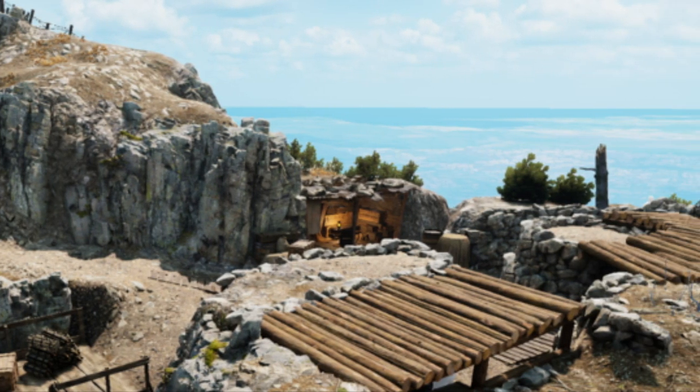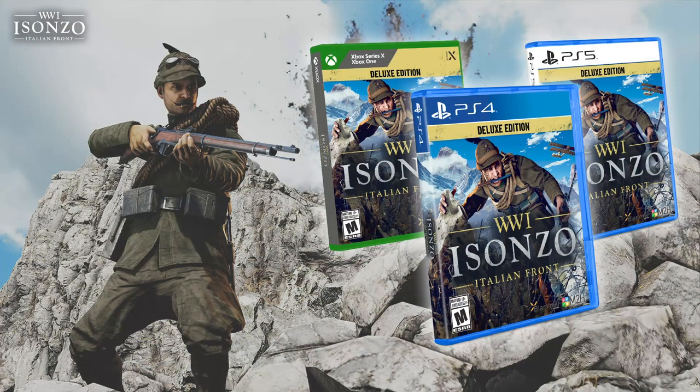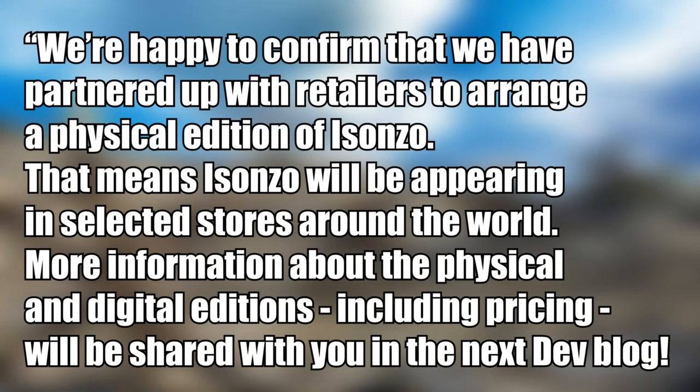I want to start by showing the most important bit: it is confirmed there will be physical copies for sale both for last and current gen consoles. To quote the most recent dev post directly, 'We're happy to confirm that we've partnered up with retailers to arrange a physical edition of eSanzo. That means eSanzo will be appearing in selected stores around the world.' More information about the physical and digital editions, including pricing, will be shared in the next devblog.